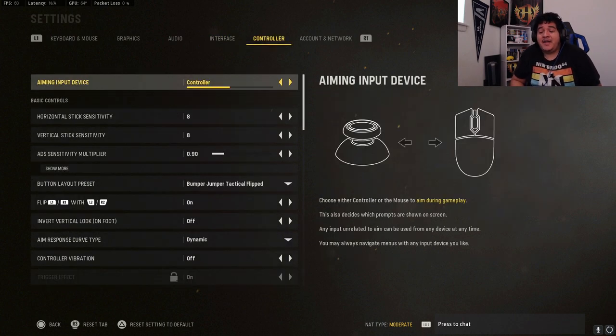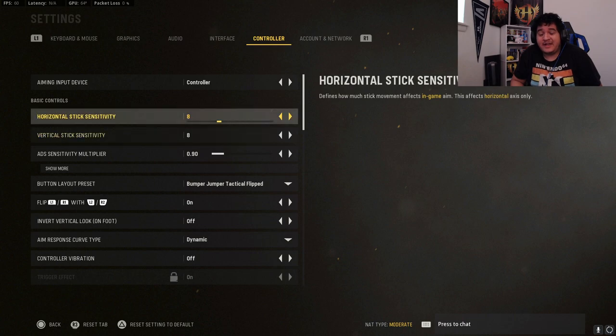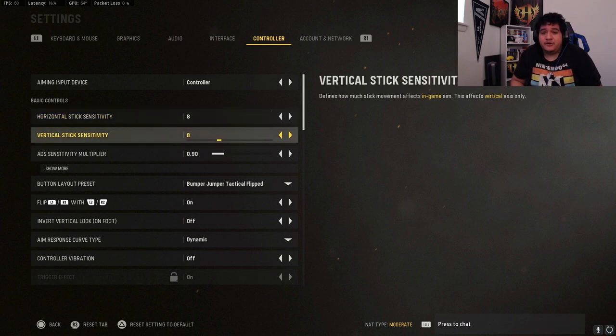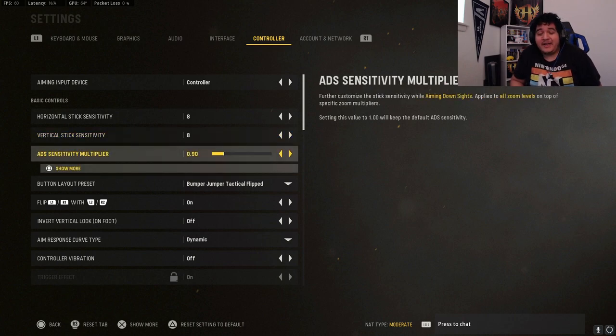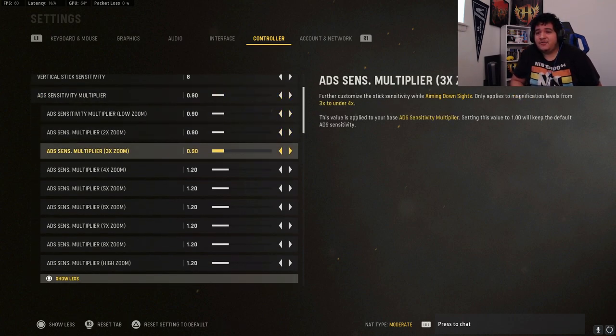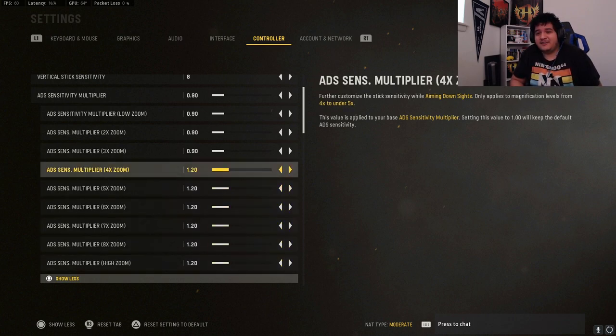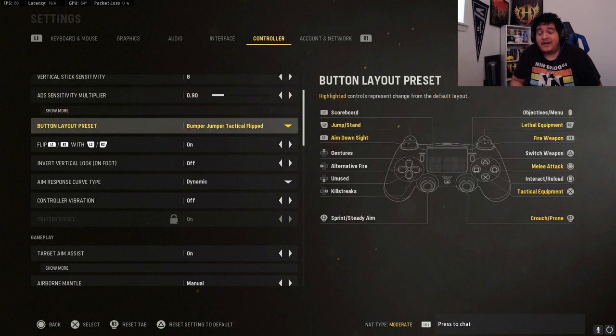For controller settings, I'm on 8 and 8 sensitivity — personal preference, but it's not too slow and not too fast. For ADS sensitivity multiplier I like 0.90 because it makes my aim stickier when aiming down sights. I set low zoom, 2x, and 3x all to 0.90 for that stickiness. For 4x and higher zoom optics I increase the multiplier so it's not too slow at longer ranges.